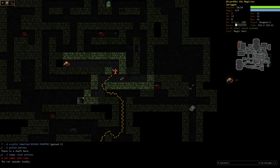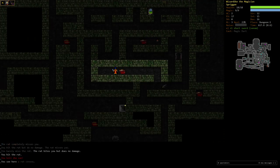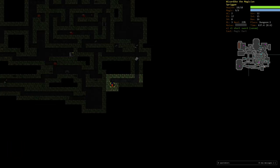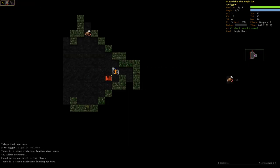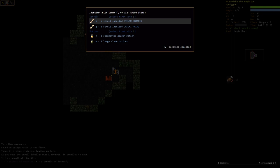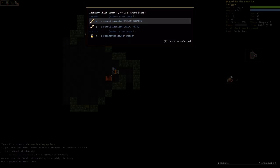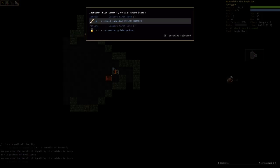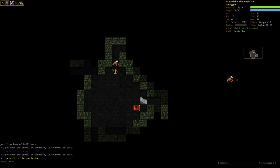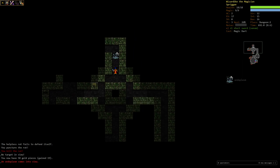I've got four of that scroll now. Surely that's Identify, right? It could be Teleport or something else, but I think I might just go downstairs and read one of them to see whether it is Identify. It is, in fact, Identify. Excellent. So I can identify Potion of Mutation, Potion of Brilliance, Scroll of Noise, and a Teleport. That's a somewhat okay selection of stuff.